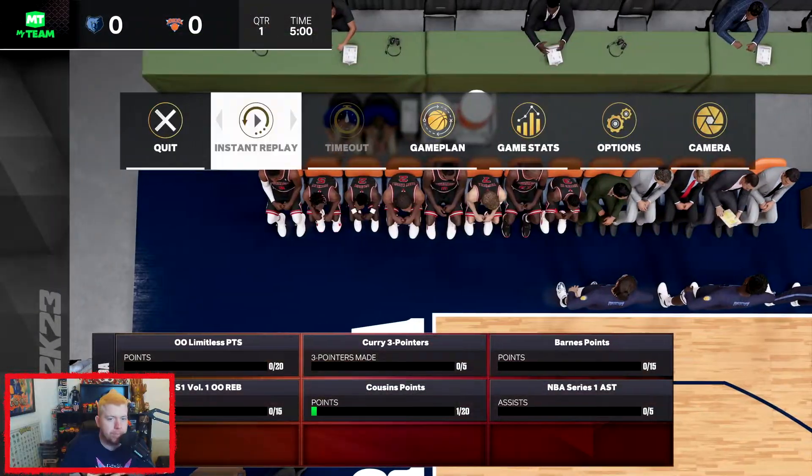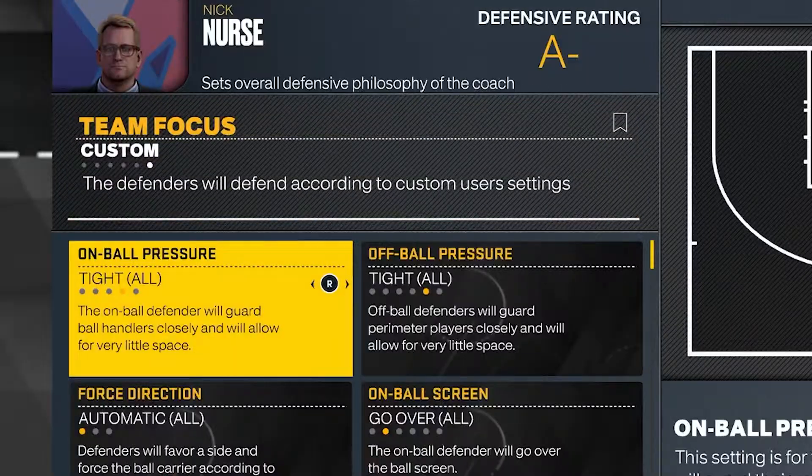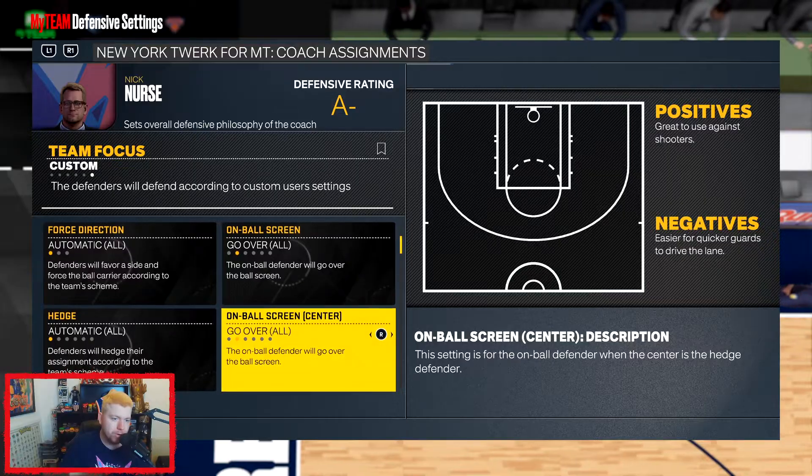We're now loading into a Domination game. We're going to press Start, go to Game Plan. As you can see, all our settings are here, which is fabulous.